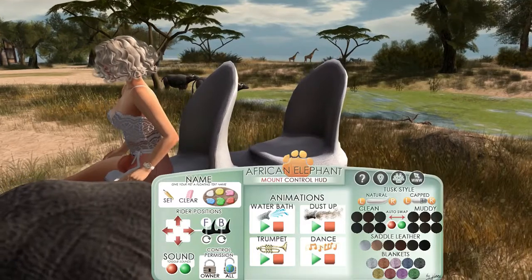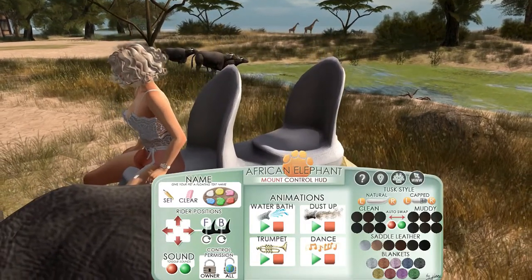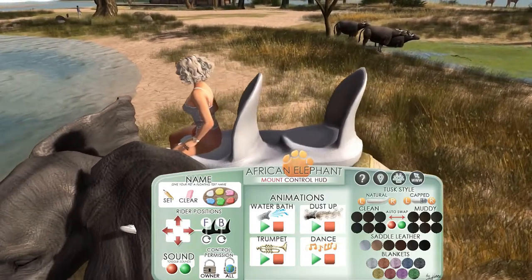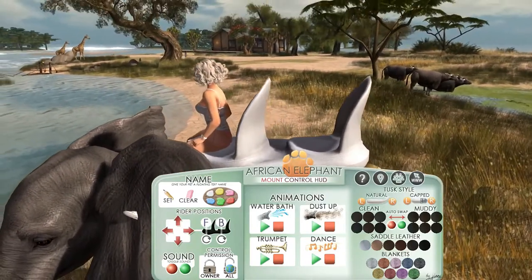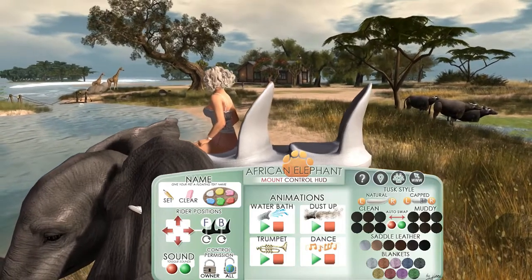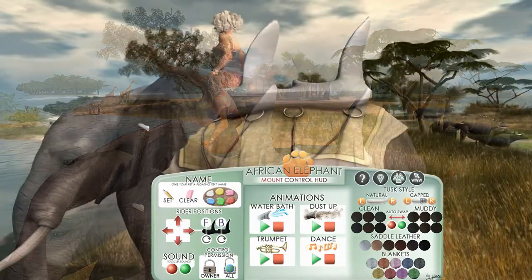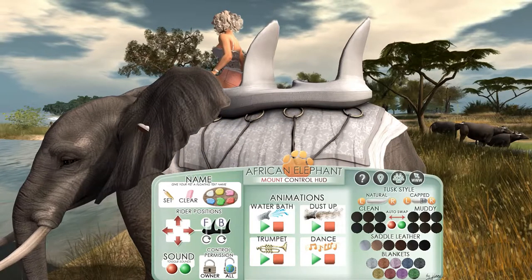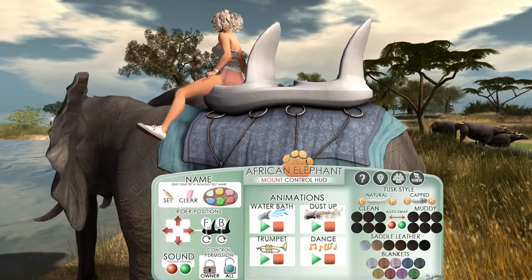The one that you rez and climb on, you can actually have a second avatar with you. But the one that you wear only takes one passenger, which is yourself. I'm going to show you the blanket as well — the blanket is actually really nice. I do like the blanket. Isn't that lovely? The detail is really, really good.